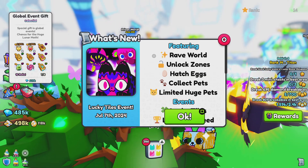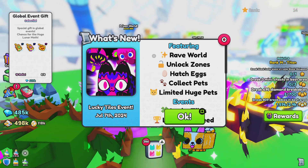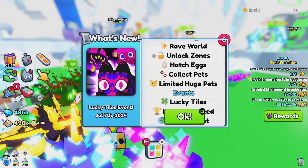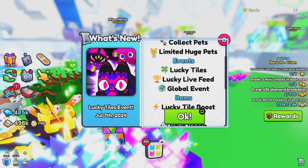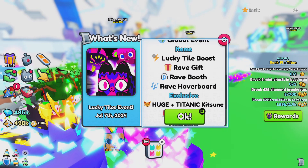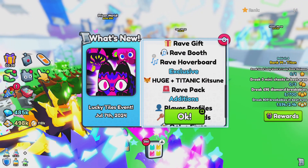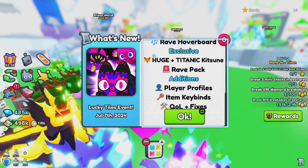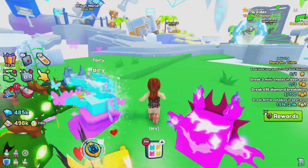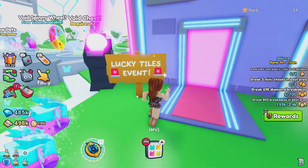Hello, welcome back to my channel Cassius Gaming. Today I'm playing Pet Simulator 99 on Roblox. There's a new update featuring rave world, unlock zones, hatch eggs, collect pets, limited huge pets, events, lucky tiles, lucky live field, global events, lucky style boost, rave gift, rave booth, rave harbor board, huge and intuitive pets, rave pack, player profiles, item key blinds and fixes.